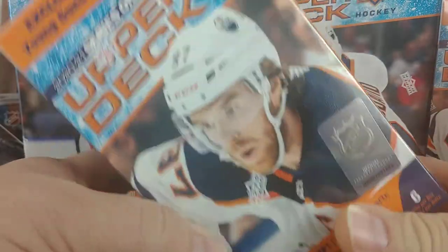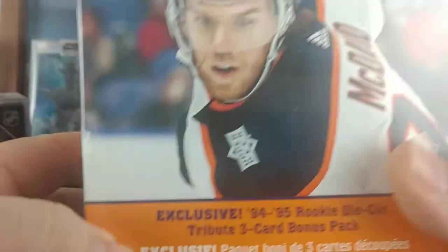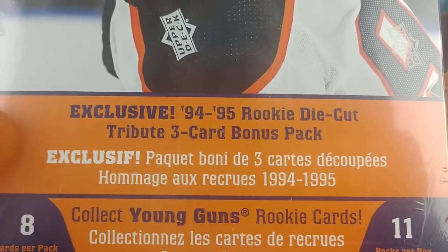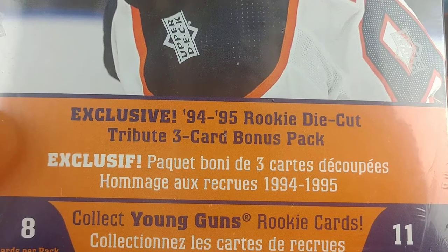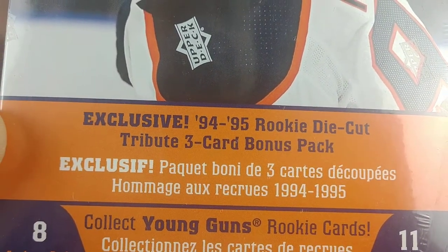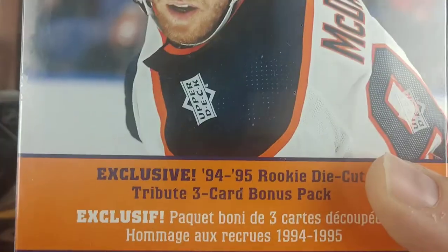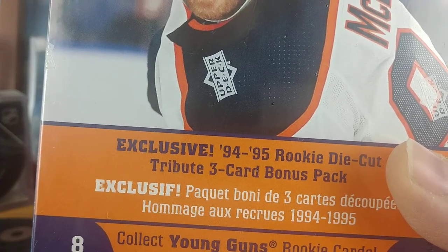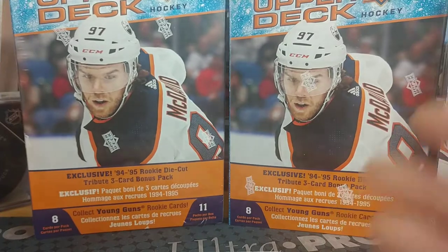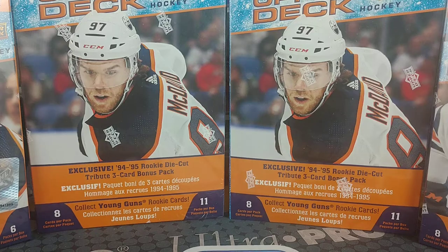Price-wise these are the same price as the Target ones even though it's an oversized box — $20. On the other hand, these which also contain the exclusive die-cut tribute card from the '94-'95 design, three-card pack — these ones are $37.50. So if you want to split hairs, $37.50 or $40, however you want to say it.